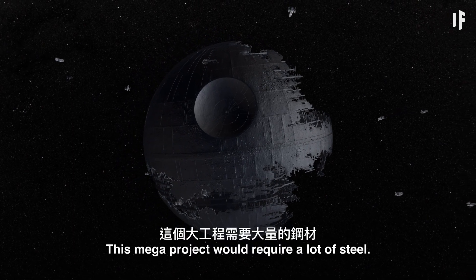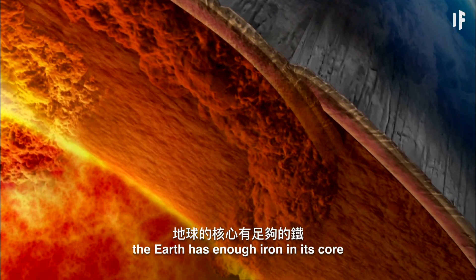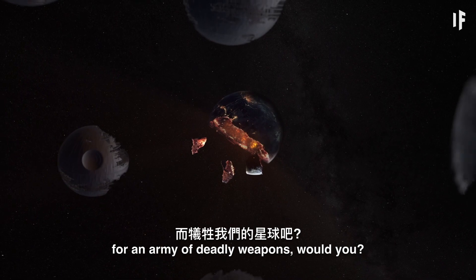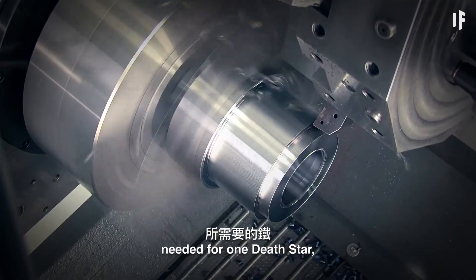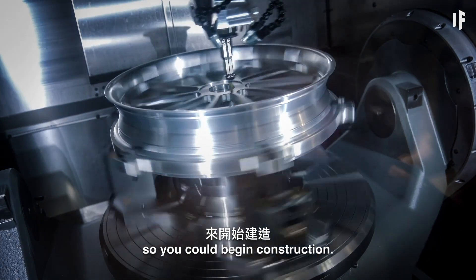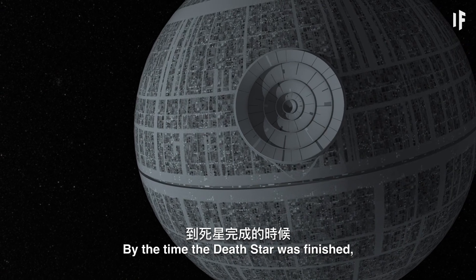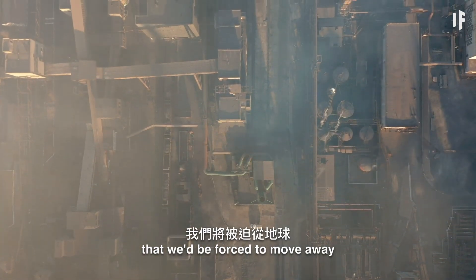This megaproject would require a lot of steel. By some calculations, the Earth has enough iron in its core to provide for 2 million Death Stars. But you wouldn't want to sacrifice our planet for an army of deadly weapons. Even if you took only the amount of iron needed for one Death Star, it would take over 830,000 years to produce enough steel to begin construction. And it would take millions of rocket launches to get the steel where it needed to go.